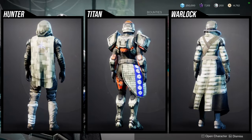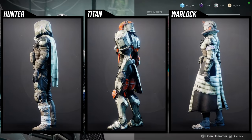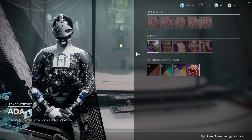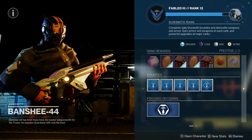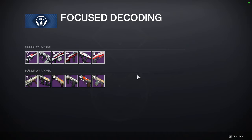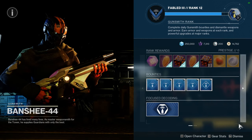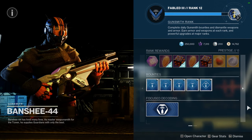And then I think the bond is pretty boring. So let me know what you guys think. I definitely think you guys should pick up some of the titan stuff — pretty much everything that I said is pretty cool. As for Banshee, unfortunately but also fortunately, he has focused decoding now, which took a slot of the weapons that he used to sell.